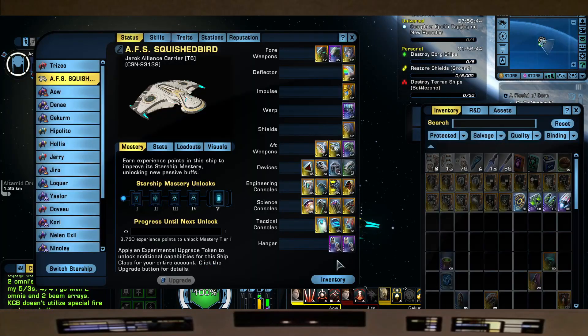So tonight what we'll do is we'll go over the build: Weapons, Space Set, Consoles, Traits, Stations and DOFFs, and then take her into the Argala and see how she does.